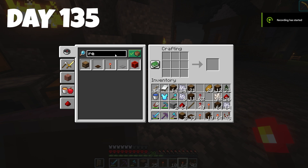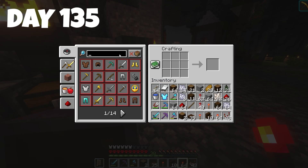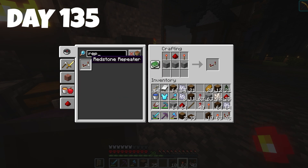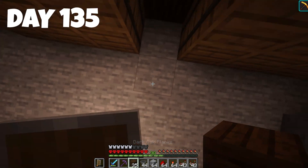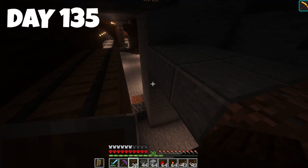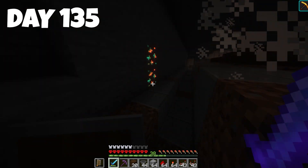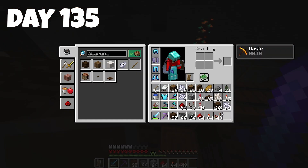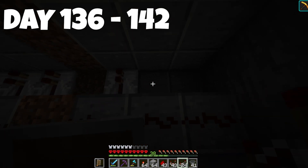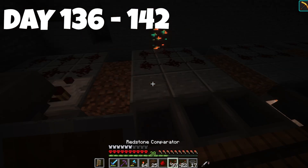We've got some stone to use and we're making more repeaters and comparators. A creeper blew up my little area, which is really sad because there's no lighting up here — now I know to add torches. But let's finish our build — place some andesite, more redstone, and more hoppers.